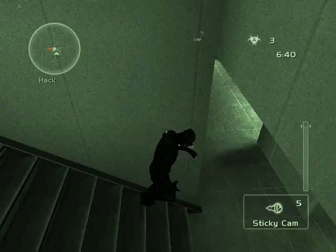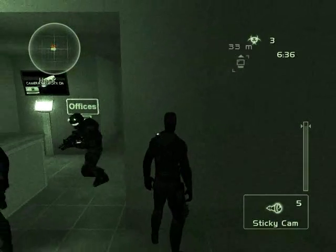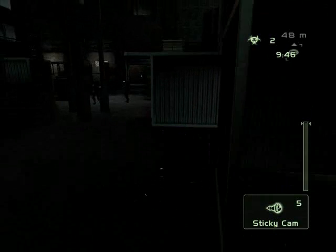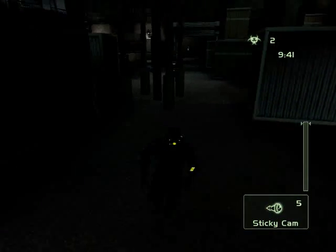Something a spy can also do is put his back to the wall. The default I believe is Z, and it makes him go flat. This is another map called DefTuck — we're going to illustrate what it would be like to get through a bunch of mines, or how to locate and disable them.